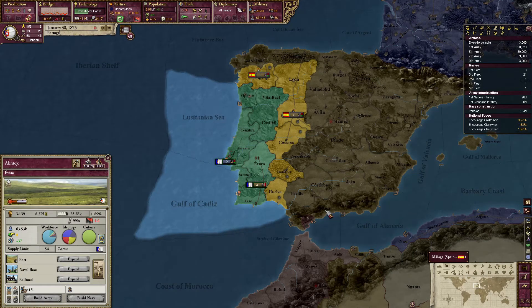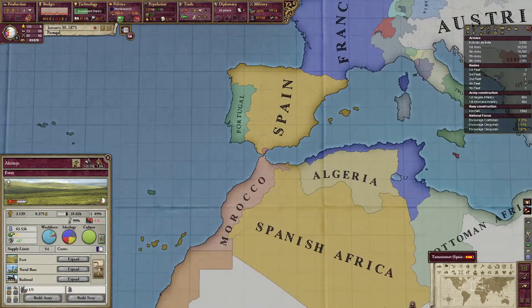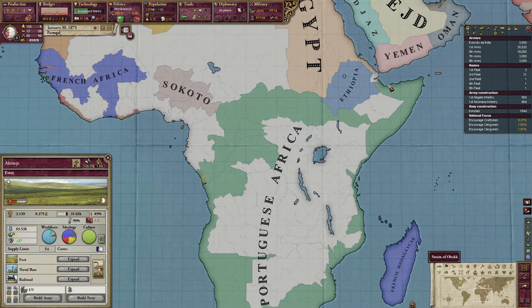Greetings, programs. I'm Young Napoleon, and I want to welcome you back to my Victoria 2 Let's Play series. This is episode 16 of a Portugal run with no mods and all of the DLC — all two of them, I believe. The goal for this series has been to colonize as much of Africa as we can, and we're off to a great start.